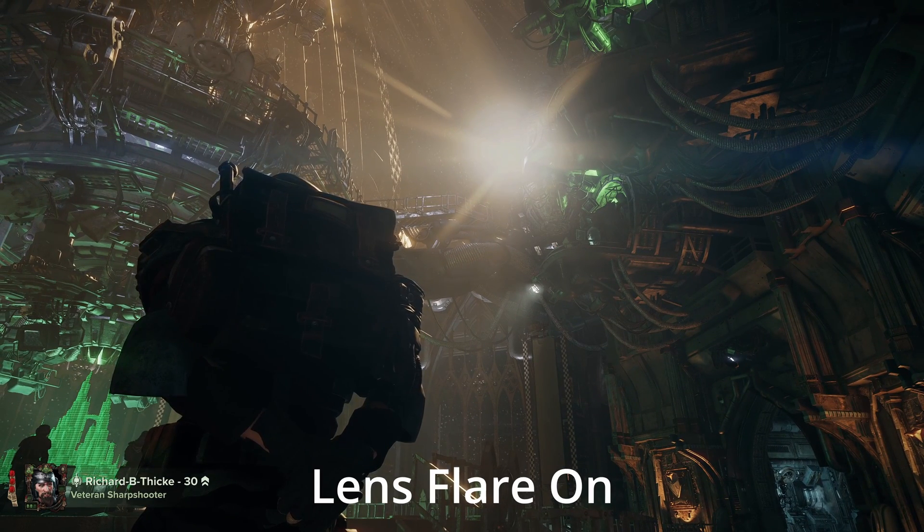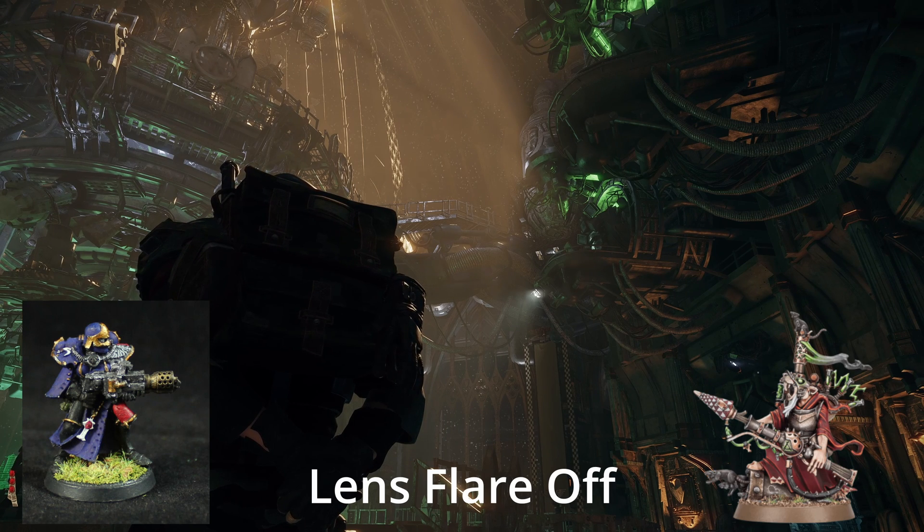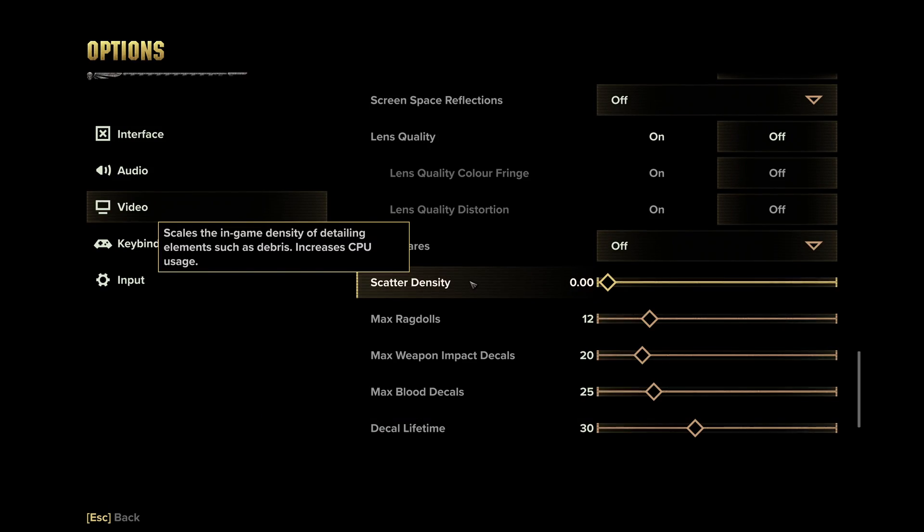Lens Flare: I recommend you turn this off unless you want to burn your eyeballs — and if you do, we have the Holy Flamer for that. Scatter Density: I would leave this off. It's supposed to add junk and stuff to the ground to look more realistic, but turning it off there's hardly a noticeable difference in visual quality, and it's one of the only ways to give your CPU some more performance. Even with it off there's still little nuts and bolts and trash everywhere on the ground, so I'm not really sure there's much point. If there's an outdoor map with foliage in the future, I'd consider turning it back on, but for now leave this off.